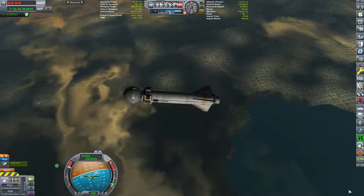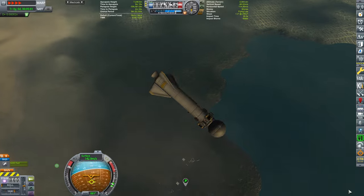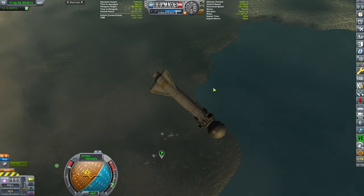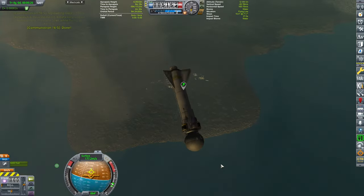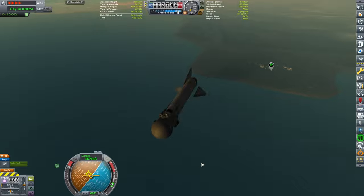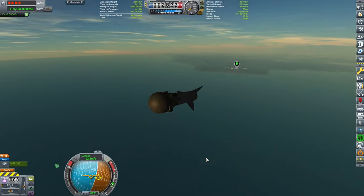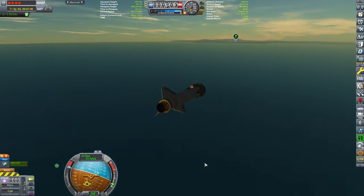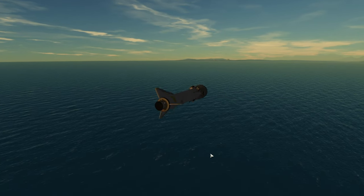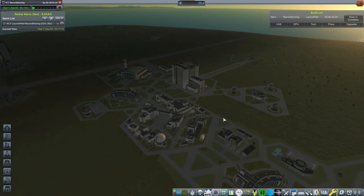One thing that's kind of interesting: when the rocket was going down it was spinning like crazy, but after a while it stabilized. Talk about flying body physics! I was going to skip the part where it plummets to its doom, but look at this — it's flying, stabilized, going on its merry way, saying bye-bye to KSC. And then it changed its mind and just decided to plummet right back into the coastal waters. We managed to recover some science.